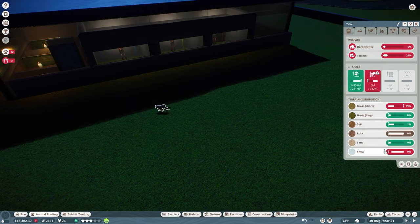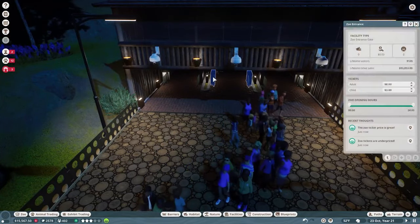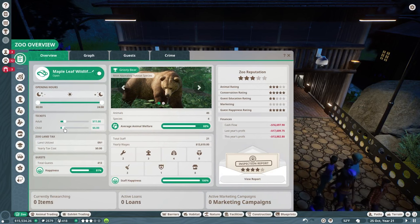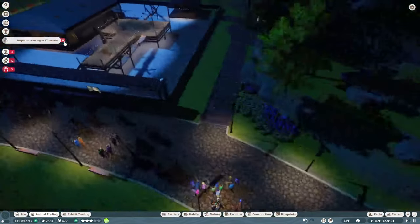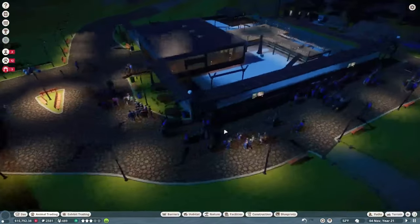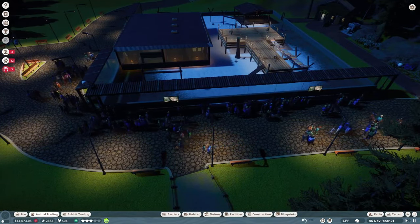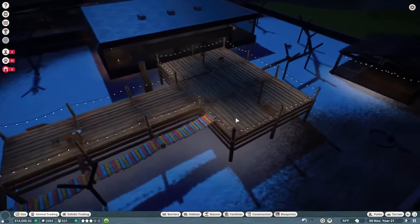I need to pause to get the Japanese macaque set up - terrain, hard shelter and everything. Guests seem to think the tickets are underpriced, so we'll raise the prices a little bit. About half of the adult price tends to work well for children. The inspector will arrive in about seven months. I did get the education board set up as well as our speakers, which are located in the ceiling roof and pipe sound downward to our guests.